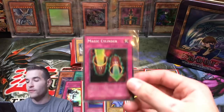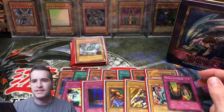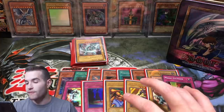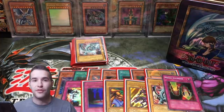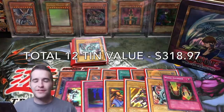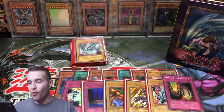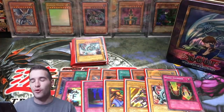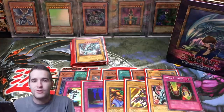We got one Secret Rare from all the packs — a Magic Cylinder. That's about ratio for 60 packs, maybe 1 in 48 or so. In total, we got five Ultra Rares and seven Super Rares — 13 foils. We averaged just over one foil per 10, which is about what I'd expect. It was funny that the 25K Special had all the duds in the same video — four dud tins, but the other eight each had at least one foil.